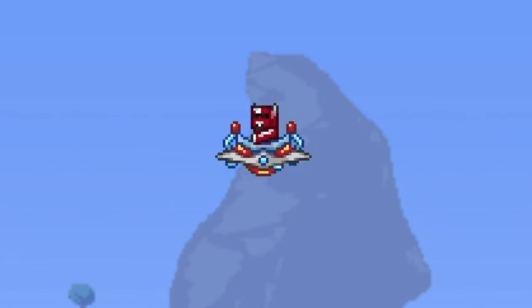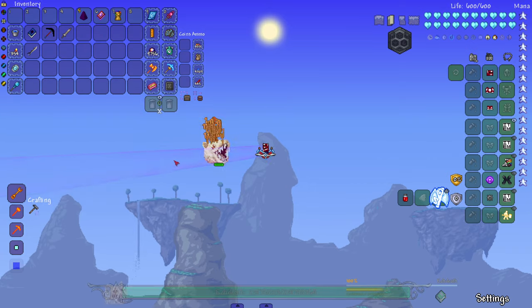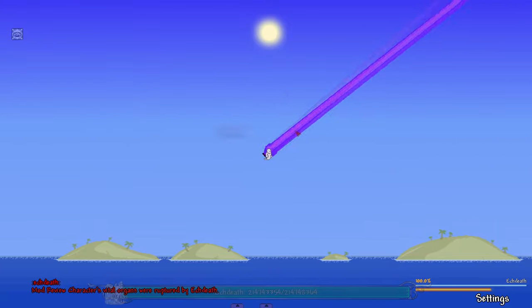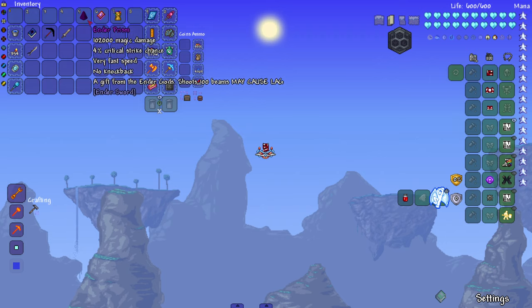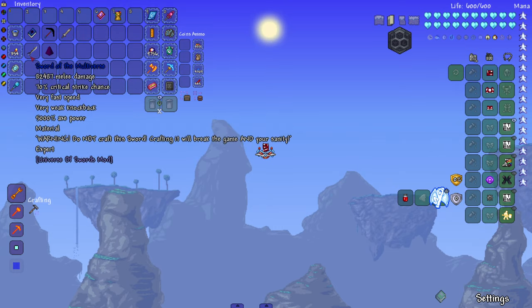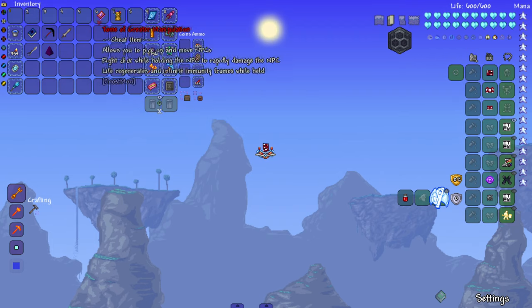Next up is the Ender Prism — a weapon I have a lot of confidence and faith in. All 100 beams. They don't even have an animation after a while, they're just beams. EK Death, meet the Ender Prism. Okay, not really working. I bet we can outrun EK Death — okay maybe not. We're still shooting the beams though — we're dead and still shooting beams, which is kind of cool. So that's another hall of fame weapon that took an L.